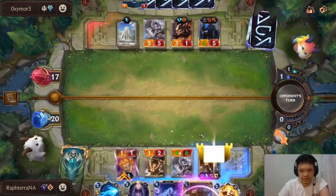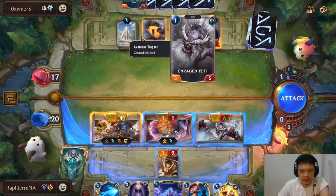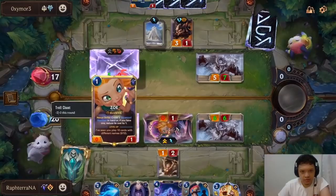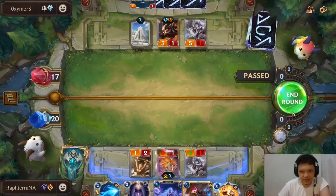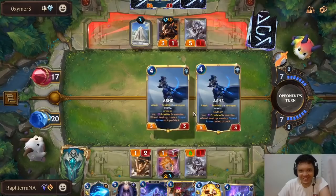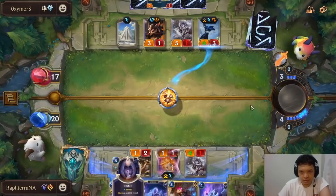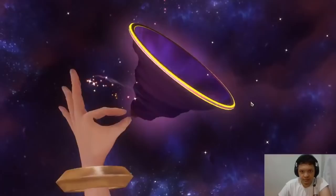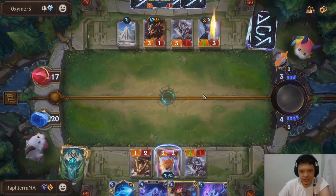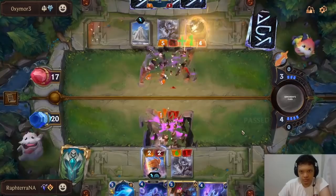Do you or do you not have Sharp Sight? He could have Troll Chant or Sharp Sight. Troll Chant still kills it, Sharp Sight still kills it. The mistake was maybe I should have used the other Vi — but if I had, Trundle would have lived because he had Troll Chant. I will admit I was not thinking about it at the time. Is Hush even useful here? It'll force him to use a combat trick, and I level up Zoe in the process.